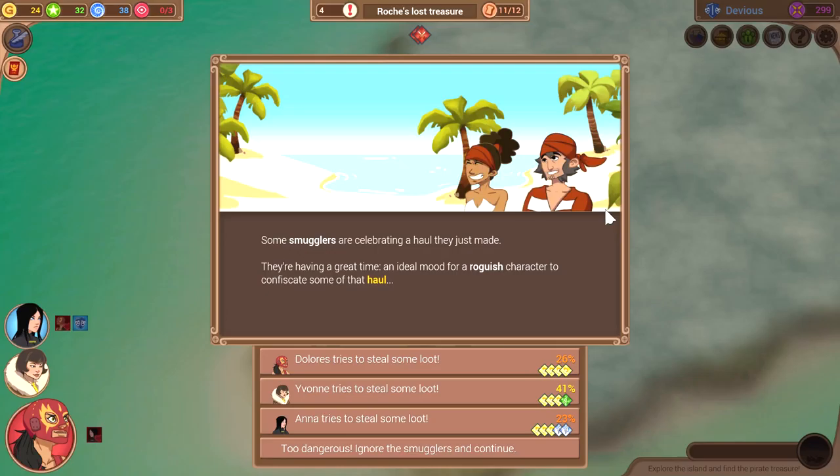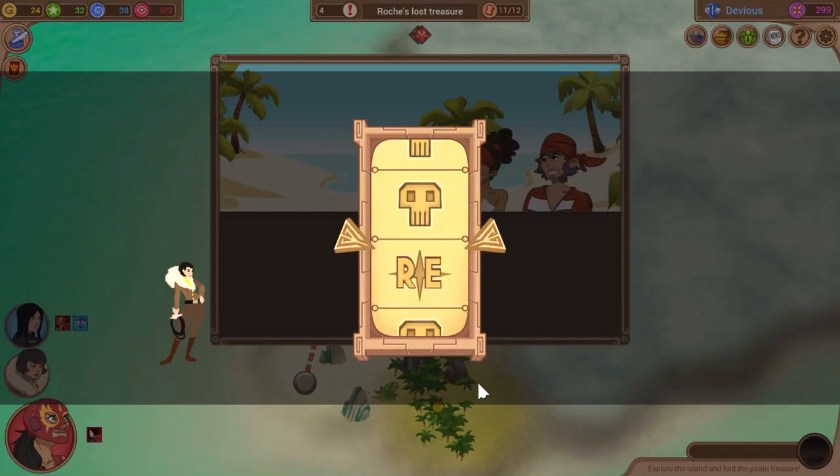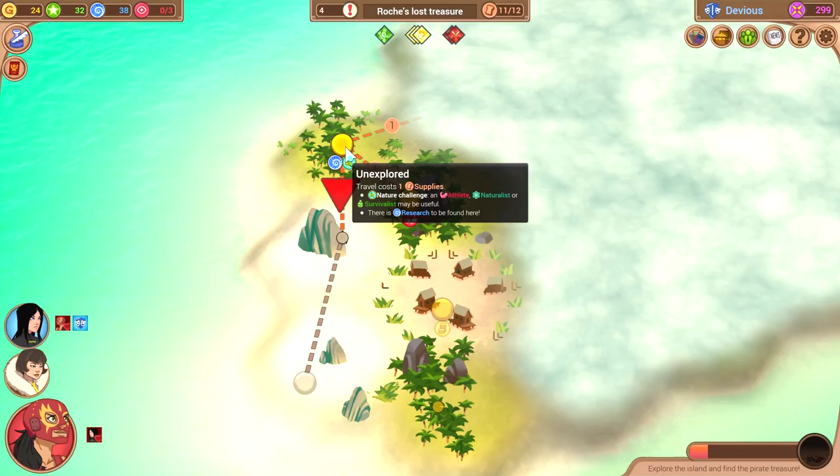Some smugglers are celebrating a haul they just made — they're having a great time. An ideal mood for a roguish character to confiscate some of that haul. Well, I can't exactly lose any collected because I haven't got them, but I get it anyway. That's how you do it. Success! She just sneaks in and takes a large chunk of their loot. That smuggler's party will end pretty sour once they start dividing fewer shares. Very nice.